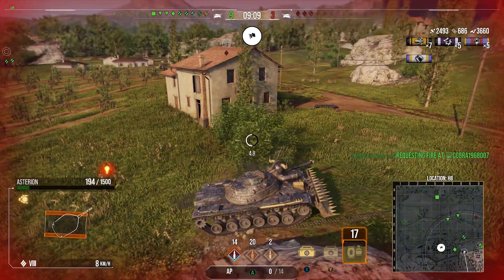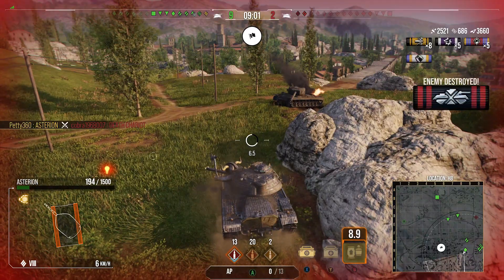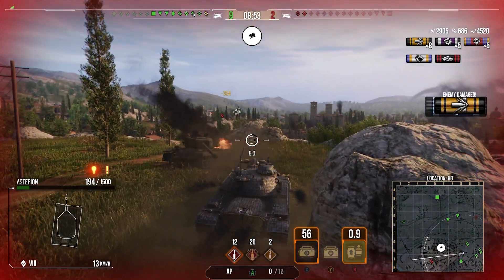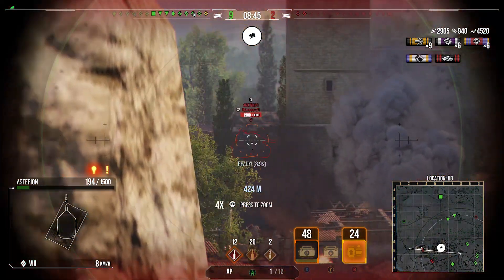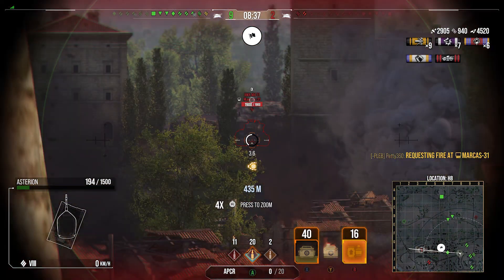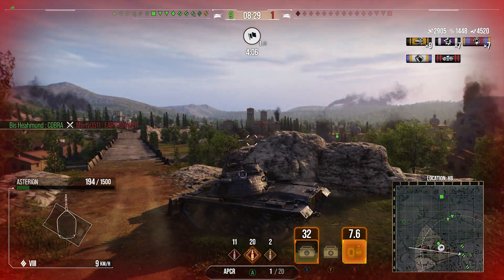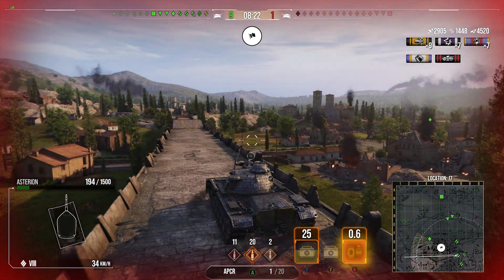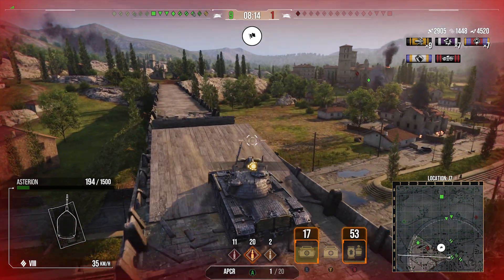We're getting some shots into the side of this Death Chariot. He pulls back, which gives us a shot into his side and we shut him down. We push to a very aggressive position using rocks to block shots — we bounce a shot from the heavy tank on our right and block the shot from the Earth Shaker. We get up to a rock for cover, then we spot an AMX M4 51 and go for the shot into his tracks to try and track him in place. We load APCR to make sure we could go through his lower plate if needed.